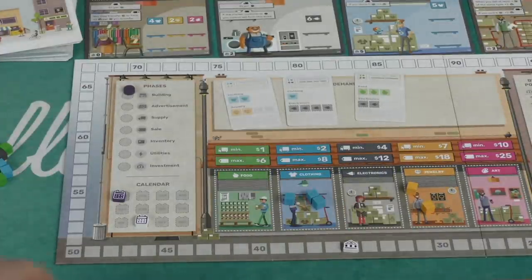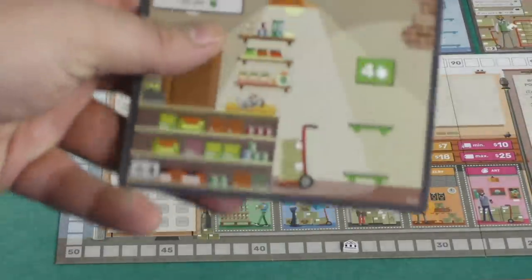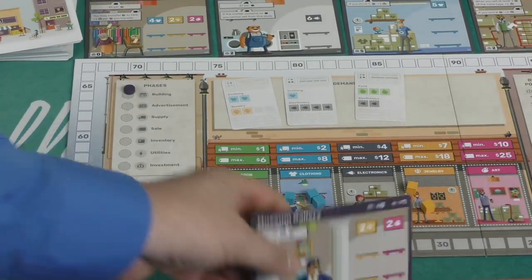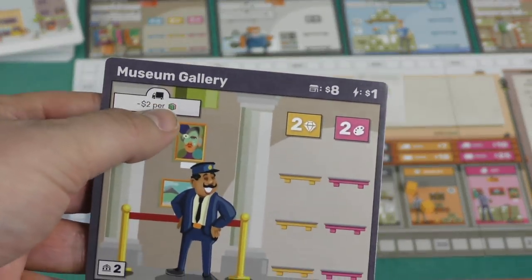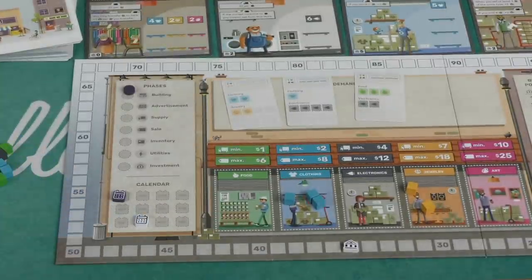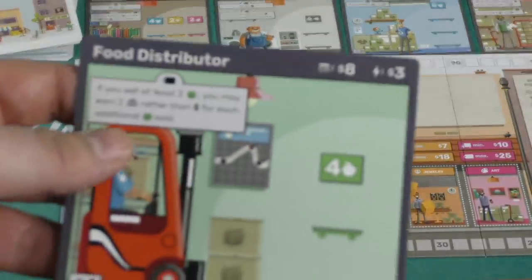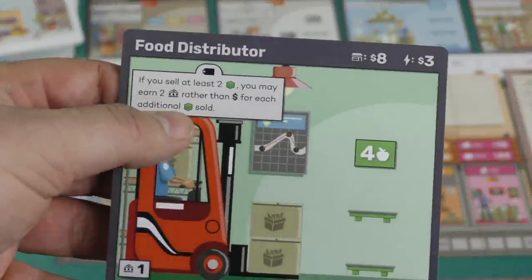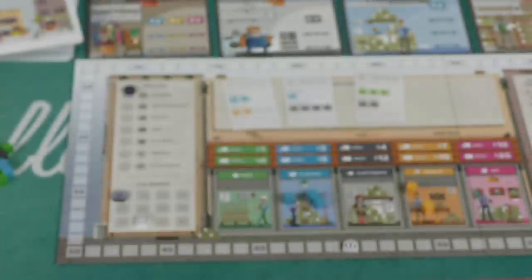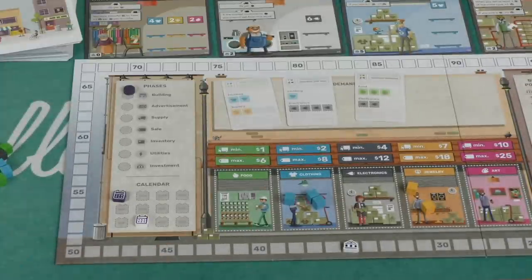Different buildings have special effects on selling. For example, an ordinary market gets one less per food sold. The museum gallery lets you pay two less when buying. The food distributor lets you earn two points instead of money for each additional food sold beyond the first two. You have to keep track of all these modifiers.